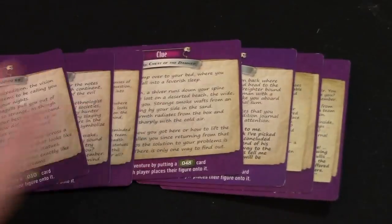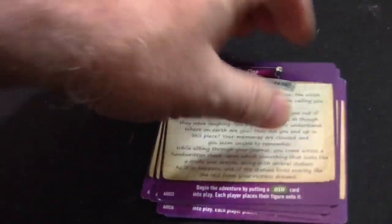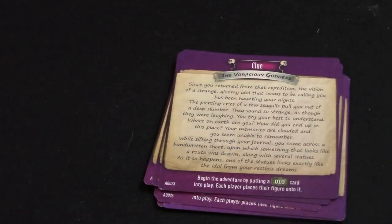Next up, we're going to choose one or more clue cards. There are a bunch of them but I'm keeping them safe from you. We're going to pick the first one: 'The Voracious Goddess.' That's going to be our first curse. The rest are going back in the box.